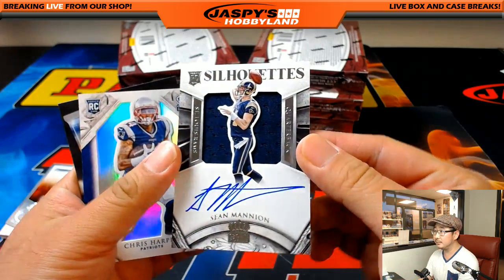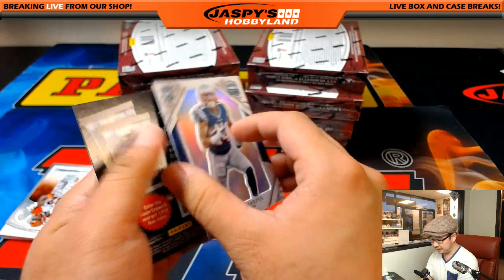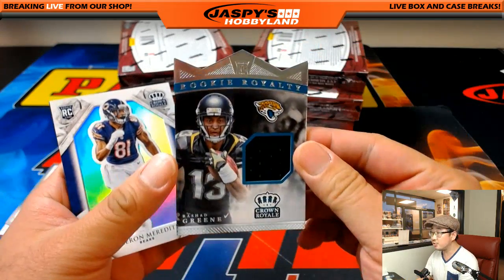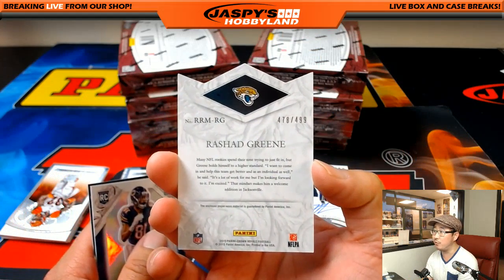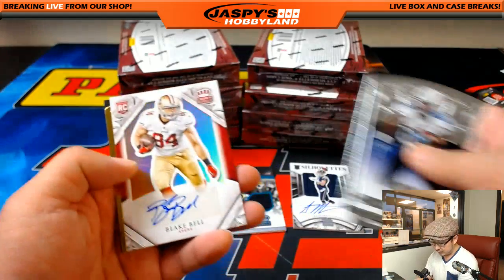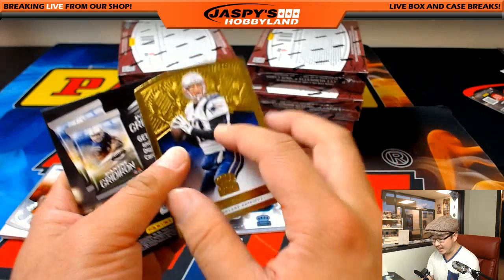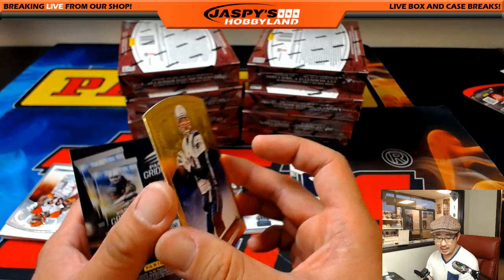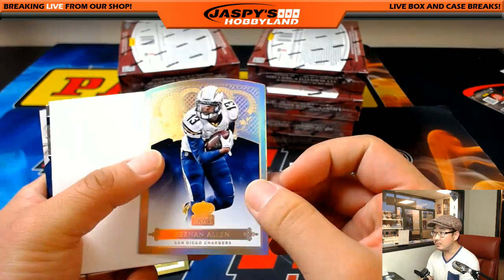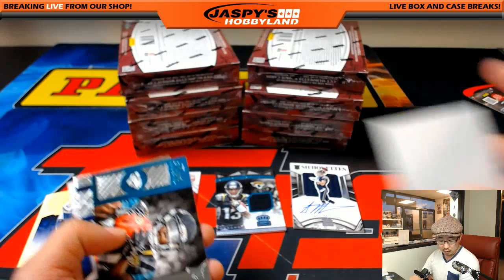Sean Mannion, Silhouette auto, 33 out of 299 for the Rams — goes to Heather. Jaguars rookie royalty, Rashad Greene relic for Ed in the last spot mojo, 478 out of 499. And Blake Bell for the 49ers, 16 out of 49 — goes to Rodney in the Niners. And Tom Brady, 31 out of 99 for Karen and the Pats. Speaking of Keenan Allen — there he is, 9 out of 25 for the Los Angeles Chargers, for Fidel.